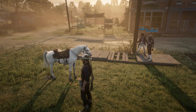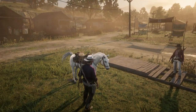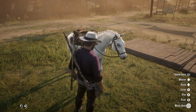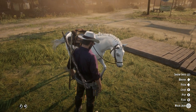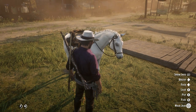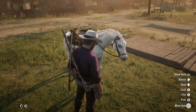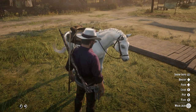Number four is the Arabian. The white Arabian is here, though the black Arabian is actually slightly better but extremely expensive. This horse is beautiful, but the one thing holding it back is that it's very skittish. If you come across an alligator or a cougar it's going to throw you off right away, whereas some other horses can be surrounded by a pack of wolves and won't care at all.